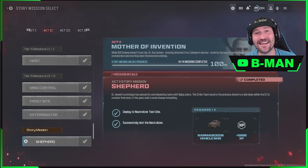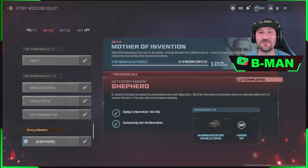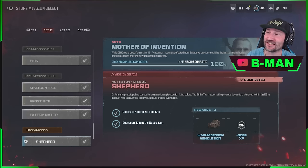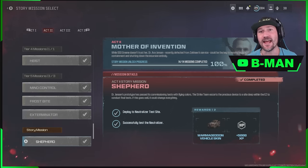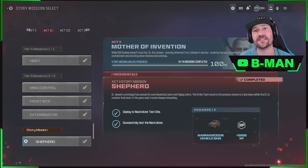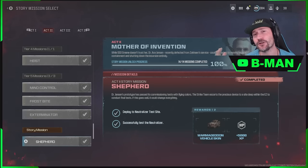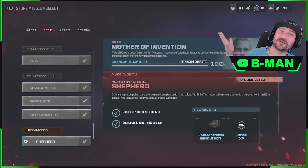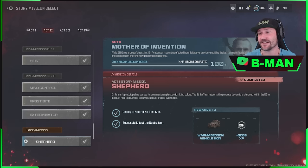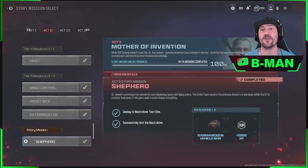Hey guys, B-Man here. Today we've got an awesome one - we've finally gotten into the Act 2 Shepherd mission and I've got it completed. I've got a way for you guys to complete it and keep all the money in your tombstone. If you've got recipes you want to share and some money in your tombstone, and you want to do the Act 2 mission without losing that, this is what this is for.